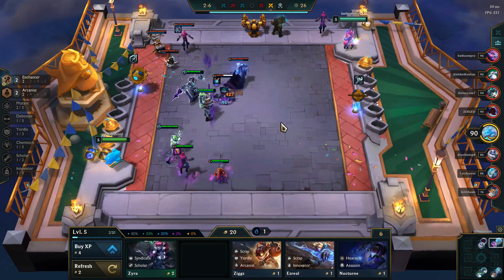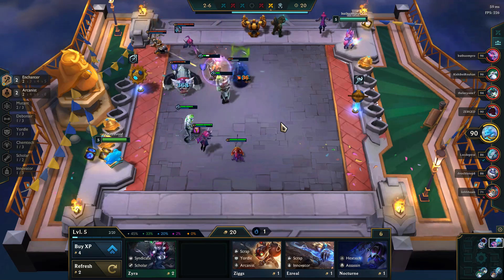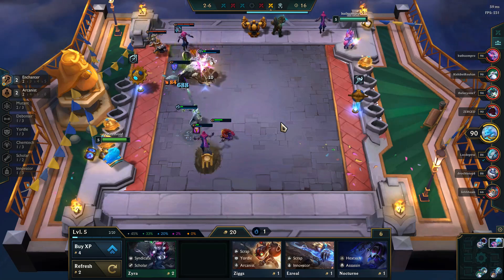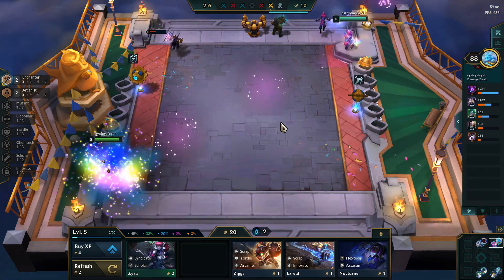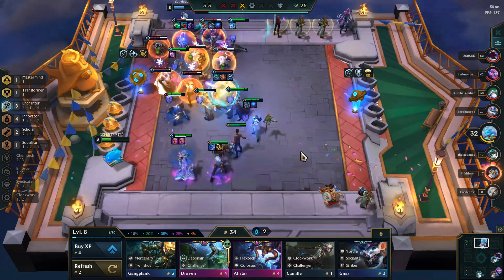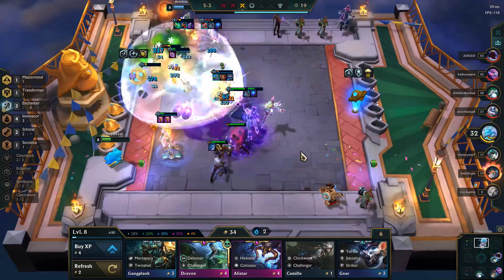Hello and welcome to another gameplay commentary video for Giant Slayer TFT. Today I'll be watching a game from the perspective of Faye on patch 12.7. This game was played the day of the patch and is on the Diamond Masters MMR bracket. The goal is to learn from viewing the major decisions within a game and what was successful and what wasn't. In this game, we'll see several mistakes that put Faye into an awkward position for the mid-game and then a well-done pivot that eventually culminates in a win for Faye.